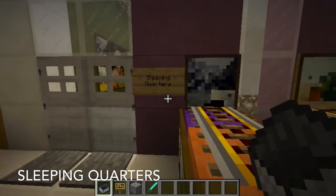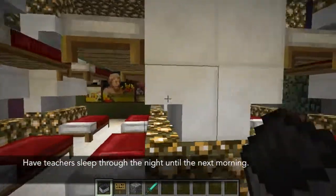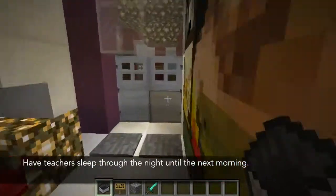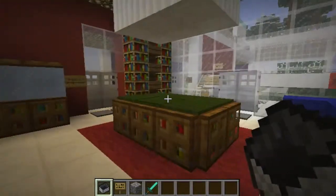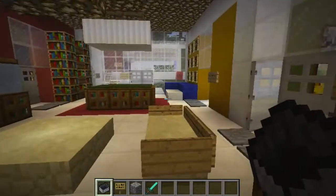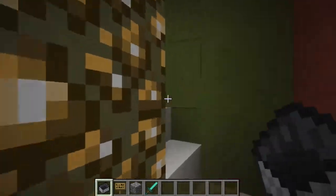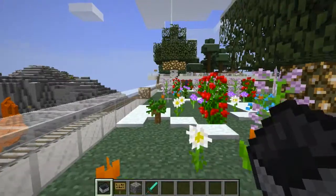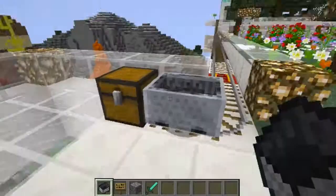Next is the sleeping quarters, where you will find 16 beds. Teachers will train in survival mode, so it is good to have them sleep through the night and skip to the morning. Now let's go upstairs to the rooftop garden. As you can see, you can actually walk over to the other building, but we will take the minecart over.